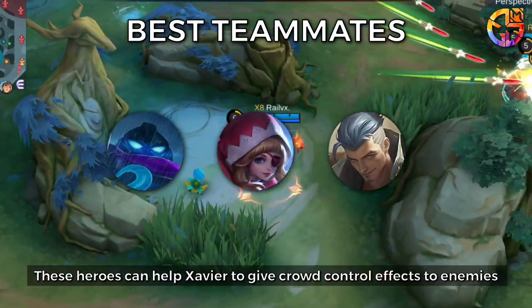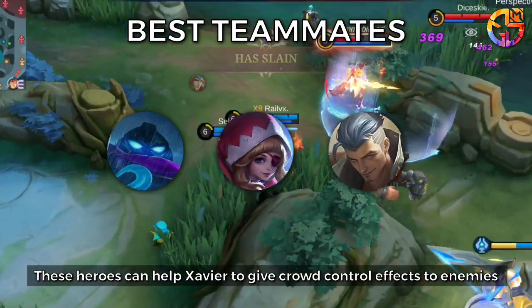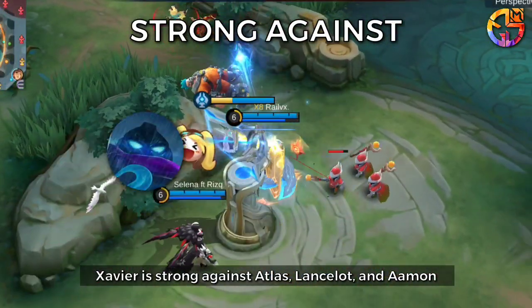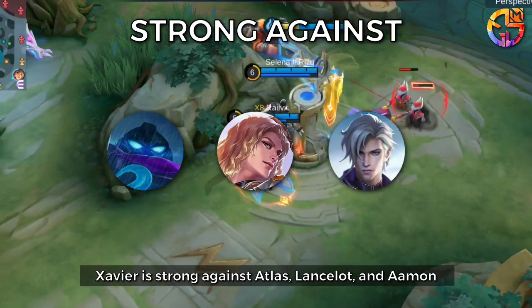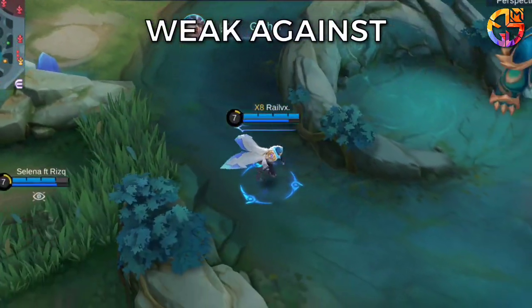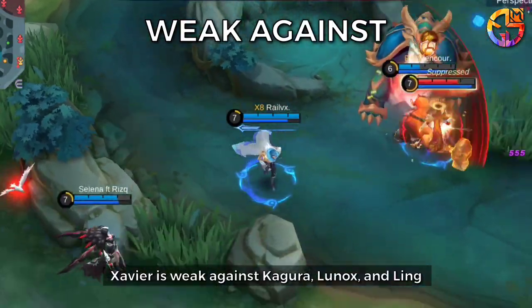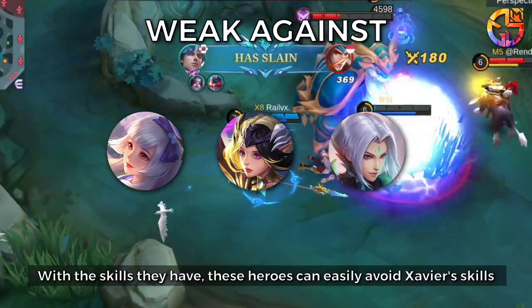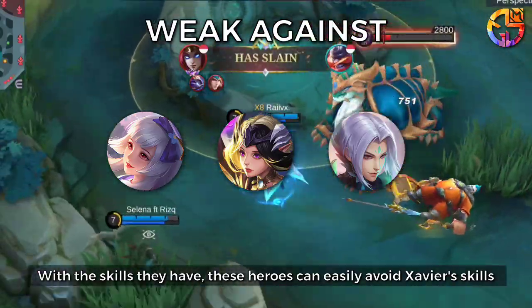These heroes can help Xavier to give crowd control effects to enemies. Xavier is strong against Atlas, Lancelot, and Amon — Xavier can stop their movement using his skill. Xavier is weak against Kagura, Lunox, and Ling, as with the skills they have, these heroes can easily avoid Xavier's skills.